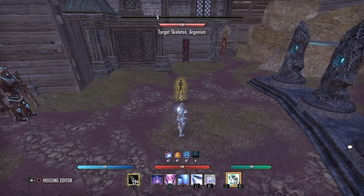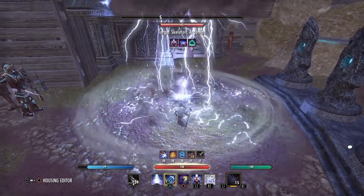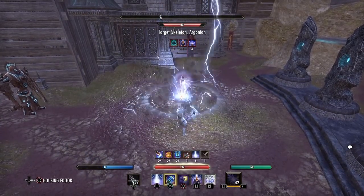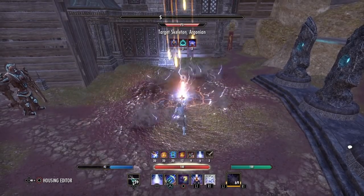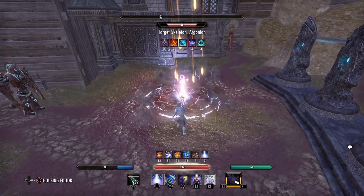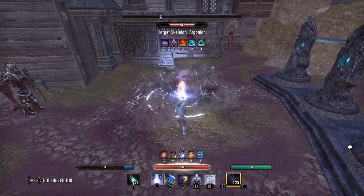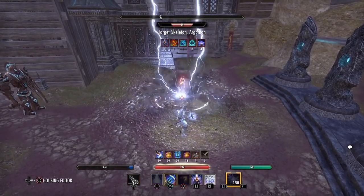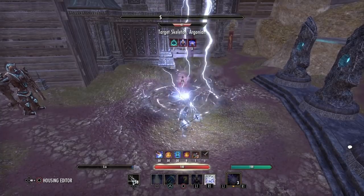Without heavy attacks you would pop a potion, use your ultimate, then: light attack, Liquid Lightning, light attack, Blockade, light attack, Curse, then three Force Pulses. If you don't get a Frag proc, reapply and always do three Force Pulses on your front bar, reapplying Curse every two rotations. If you do get a Frag proc and have time, weave in a heavy attack. You want to heavy attack when you either don't get a Frag proc or your Curse doesn't need reapplying.